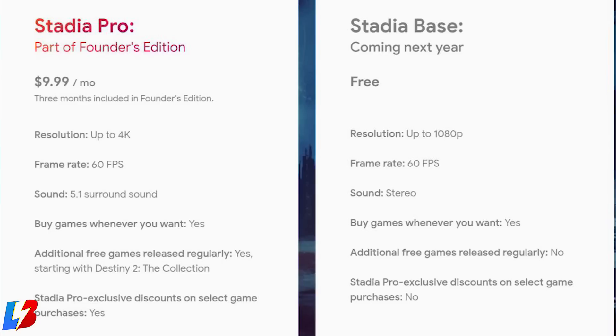For the Base version, you'll need about 20–35 megabytes of internet speed, so if you don't have that, this probably isn't for you. The Pro version at $9.99 gives you everything in the Base, plus the ability to stream games at 4K 60 frames per second, HDR, and 5.1 surround sound — but you will also need 35 megabytes of speed.